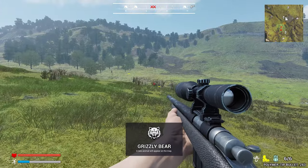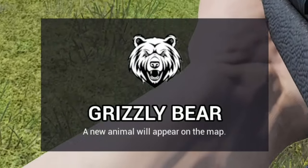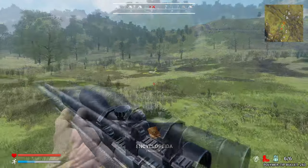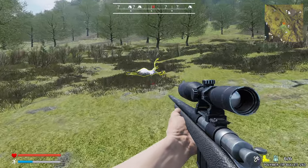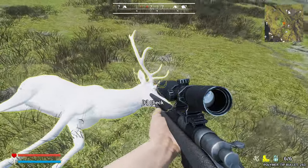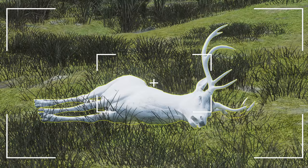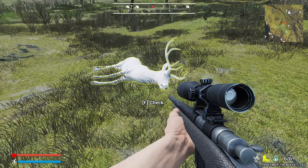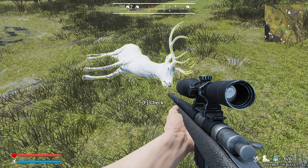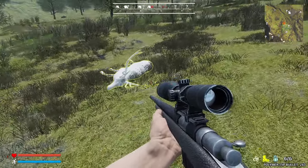We finally found a rare in Project Hunt. Now we just unlocked the grizzly bear as well. We are making some incredible progress. There he is — the beautiful albino red deer. We're going to need to take a few pictures of this bad boy right here. Let's go ahead and do a regular screenshot as well.